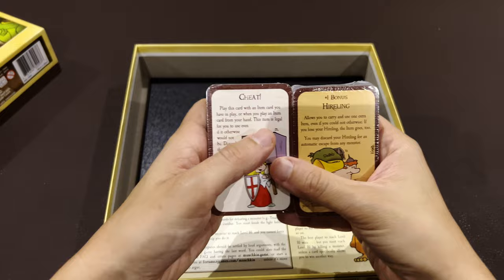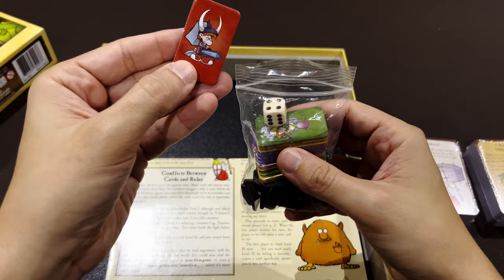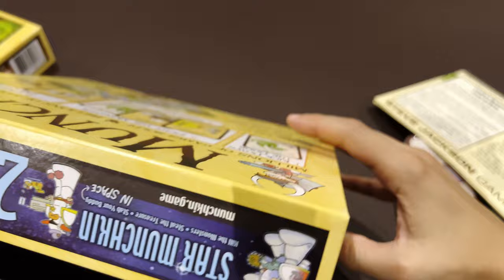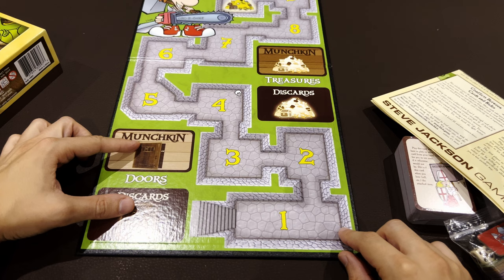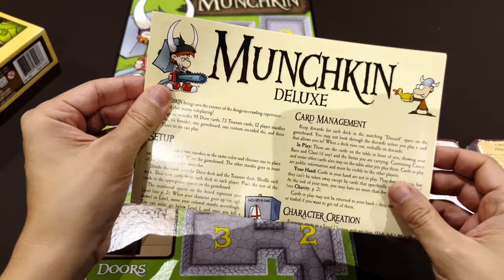You get standees for the board - a male and female version of each of six colors. You use these to walk around the board. Here's the rectangular board: you place cards here, start at level one, go through the dungeon, and the one who reaches level 10 wins.